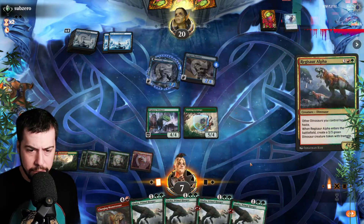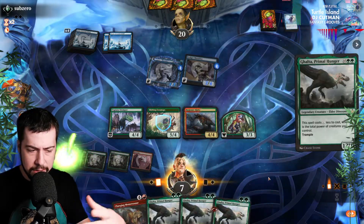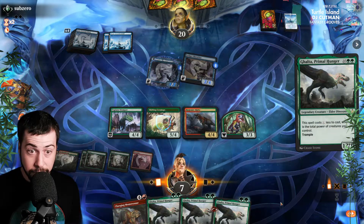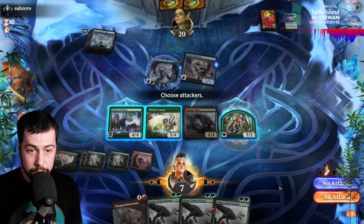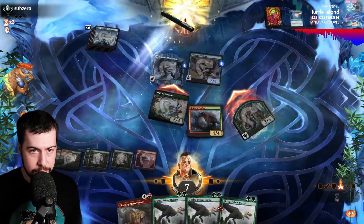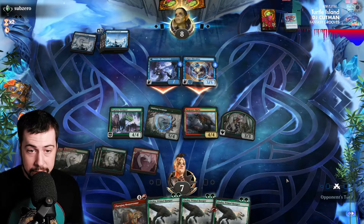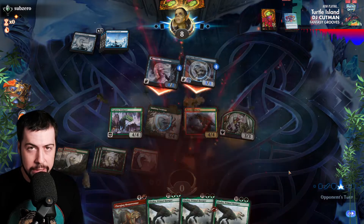I'm going to try for Regisaur Alpha. We got the Regisaur, we got Galta — they may be saving Counterspell for that, but hopefully that's not the case. Four, so we got six — can't block anything, so we're slamming them. Hopefully they can't kill us. Probably Ledger Shredder is going to be our doom unfortunately. We didn't get a Shifting Ceratops early enough, but I know I'm going to be prioritizing Shifting.